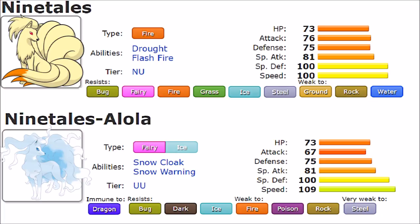Moving to Alolan Ninetales with its Fairy/Ice typing — you can look at this two ways: it's either a good defensive Ice type or a bad defensive Fairy type. The combination itself is not necessarily bad, but Fairy typing is better as a solo type, while Ice alone really depends on a secondary type to be more defensively sound. Ice is a generally bad defensive typing but a very good offensive typing. It gets a Dragon immunity and resistances to Bug, Dark, and Ice itself, but is weak to Fire, Poison, Rock, and Steel — actually very weak to Steel, where a Bullet Punch can one-shot you.